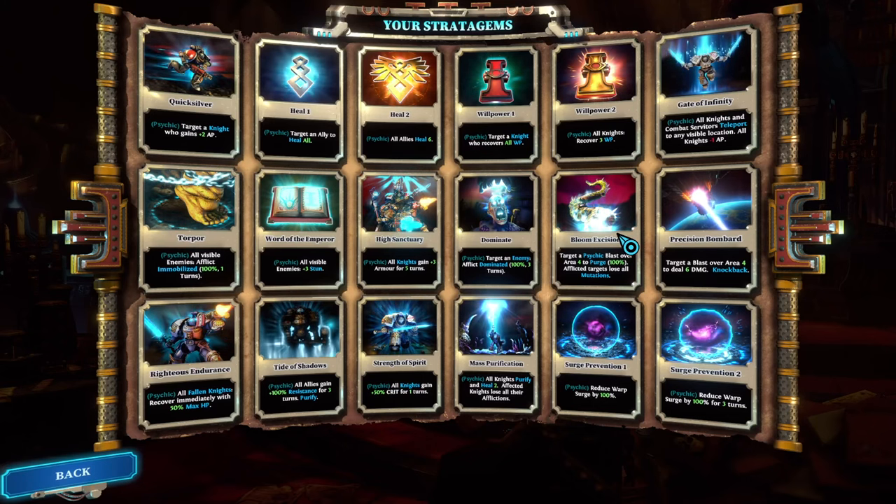Bloom Excision is a stratagem with a nice intention but poor execution. The blast purges 100% of mutations, but mutations in practice are often just a little more armor or a few more hit points — they seldom break the bank. Even with an area 4 blast you're not doing enough; it becomes useful only when a lot of mutations exist, and even then it might remove mutations from only two characters. For a stratagem slot that is not good enough — F tier.